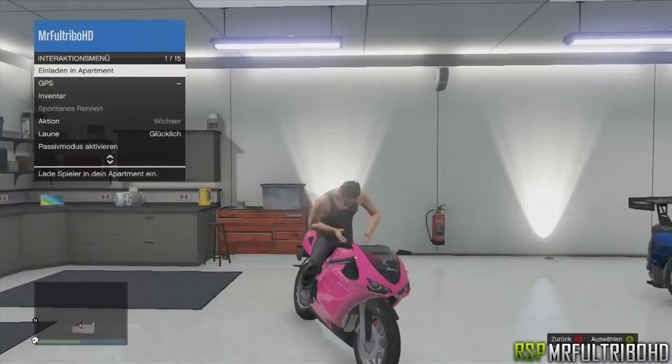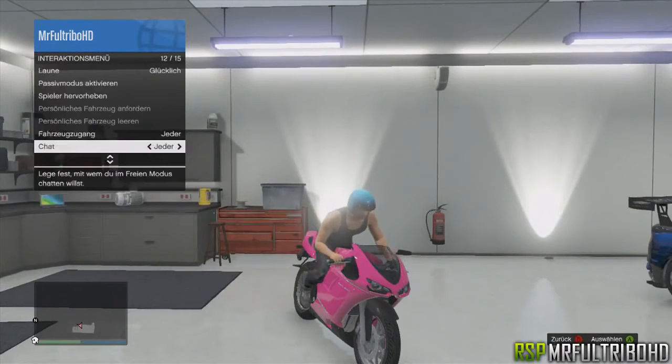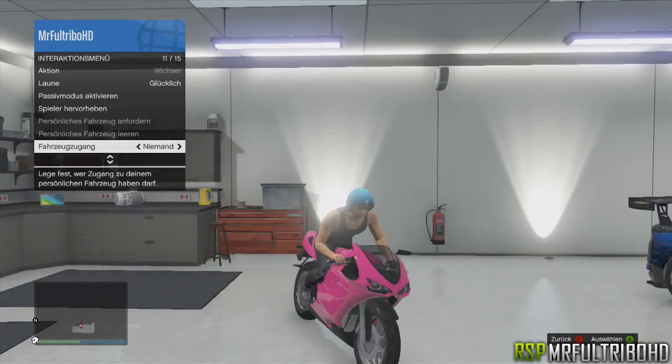What you wanna do is go into your garage, then get on the Pegasi Bounty 801. Hold the select button and go to vehicle access and set it to passenger.